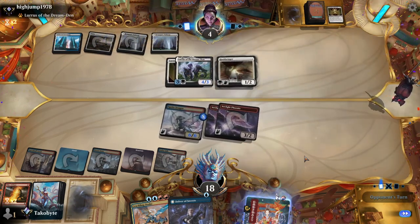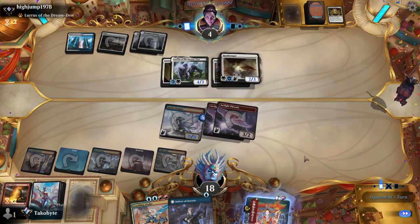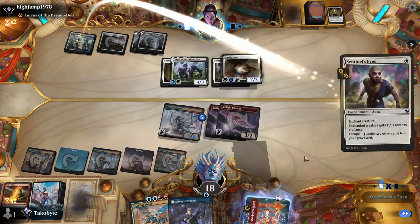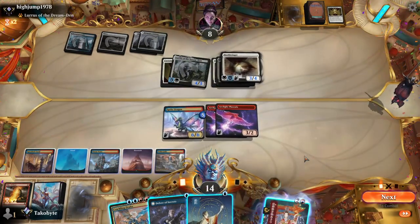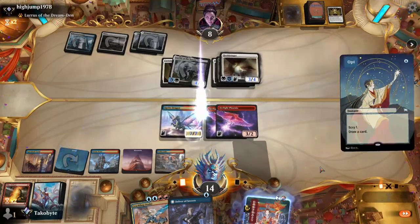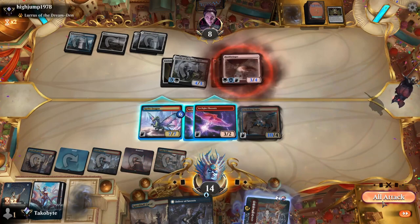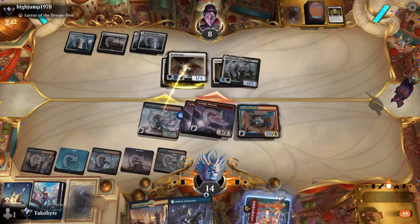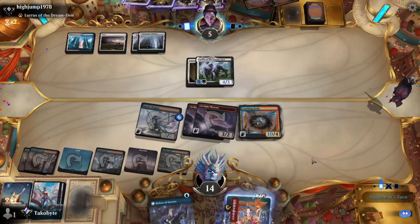Not gonna lie — they go to eight, they go to eleven. Block — six. But they have to block the Sprite Dragon, which is nice. Nowhere to be seen. I should have attacked first — I'm bad. Yeah, I should have attacked first so that Crackling Drake draws a card.